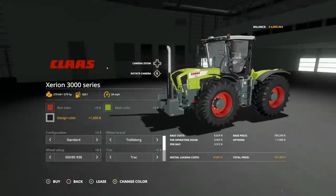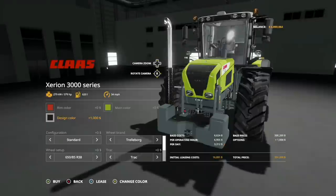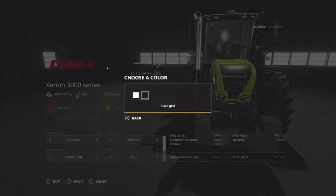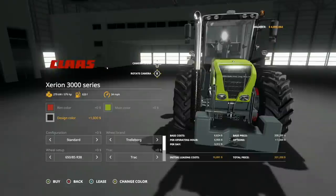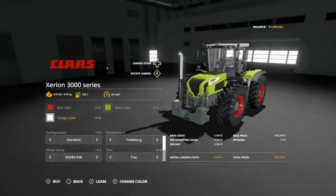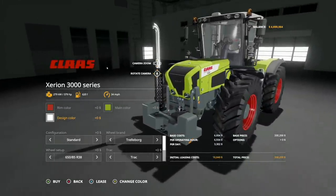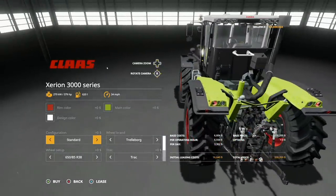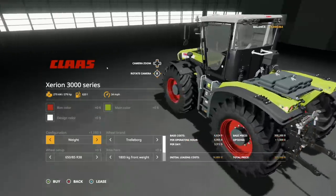And the design part, we've got chrome grid and black grid. I think that's around the exhaust — could be wrong, but I think it's around the exhaust. So heads up there. Configurations: we have standard and weight. That's going to be weight in the back, and then back to standard again. So you can add a weight or not.